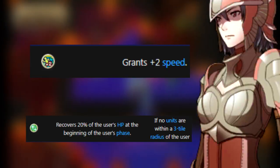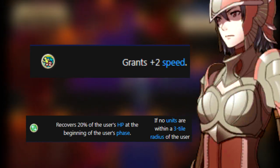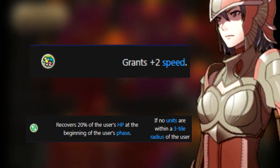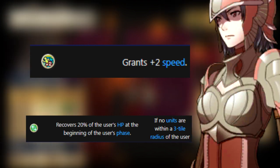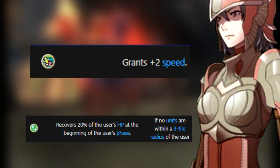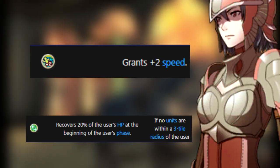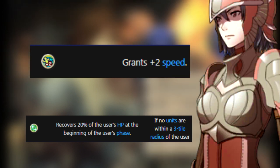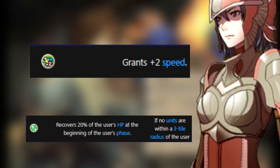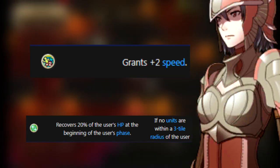Pegasus Knights are a female-exclusive class that are some of the most mobile units in the game, able to traverse through almost any terrain with no restrictions, being very fast with high res and high skill, but having low strength and frail defense. They're weak to bows and wind magic, but their role should be either ferrying units across the map with the pair-up function, or picking off mages since their high res makes them more durable against magic and they can dodge with some consistency. Their skills are Speed Plus 2 and Relief — Relief is a weaker, more situational version of Renewal where you need to be three spaces away from allies to restore 20% of your HP, which is not worth it at all.